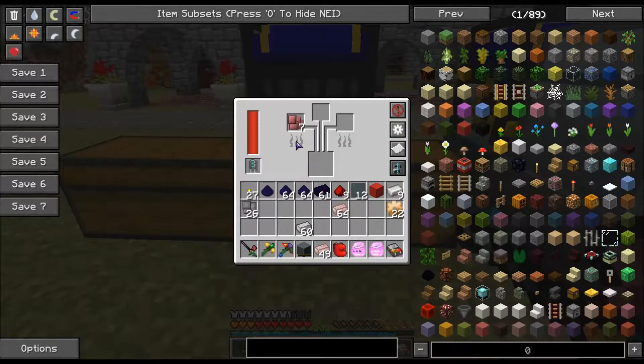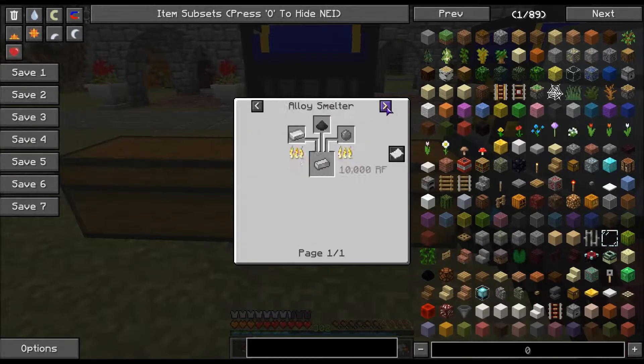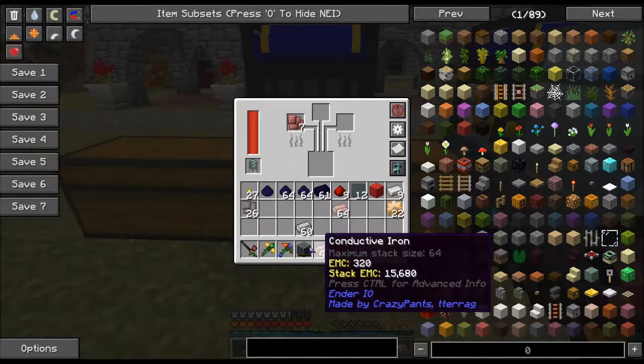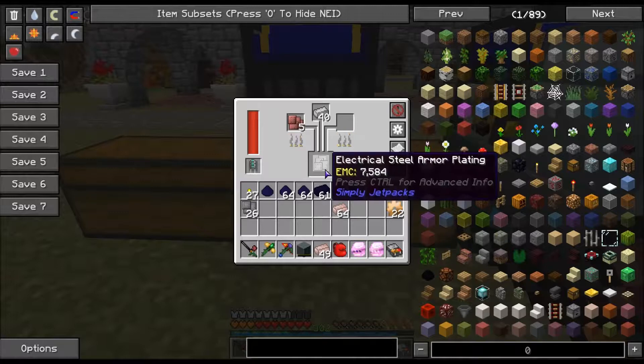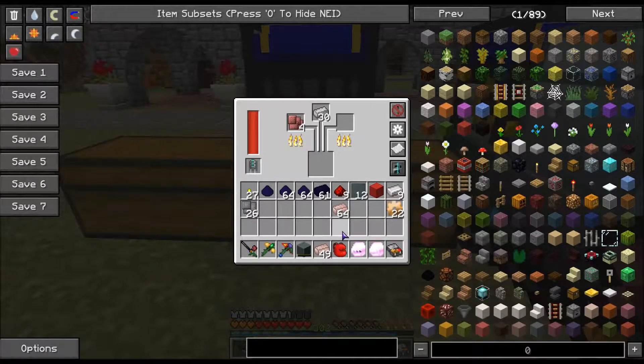Then you're going to put them into the alloy furnace with electrical steel. Electrical steel is iron, coal dust, and silicone. You're going to throw those in and smelt them up. You're also going to need bronze gears. I try to make a bunch of this stuff ahead of time because some of it is multiple steps.